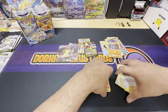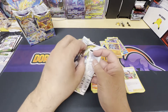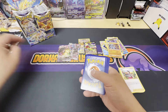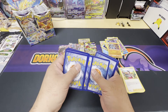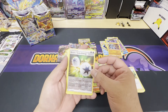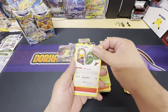This stuff is just sliding around here. White border, here we go. Reverse holo of Double Turbo Energy and a non-holo Tornadus.